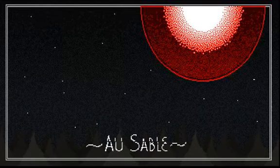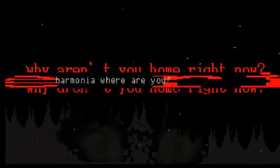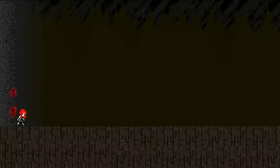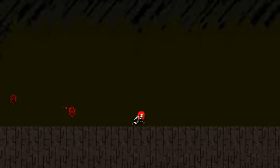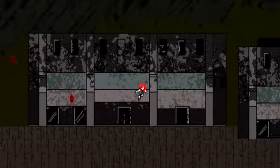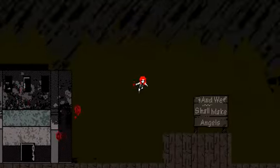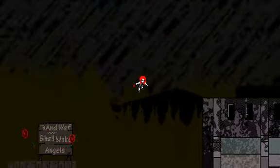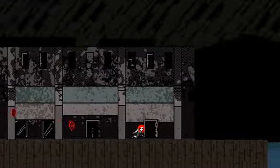Hello and welcome back guys. Today we're going to be trying out a run-and-gun indie shooter with a very macabre art style called Ausable. It's a very interesting game to look at — it's got a very old-school 8-bit style sprite art aesthetic and some really interesting details. The author clearly put a lot of time and effort into developing the atmosphere on this one.